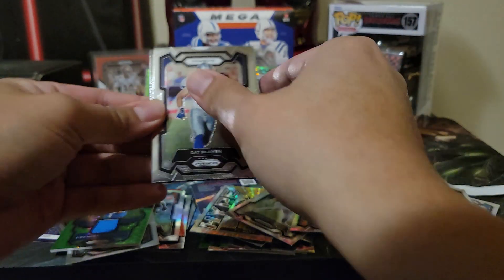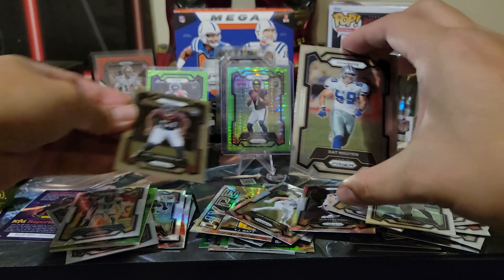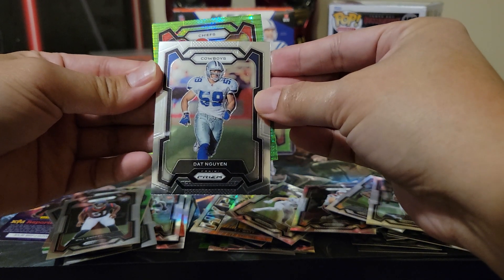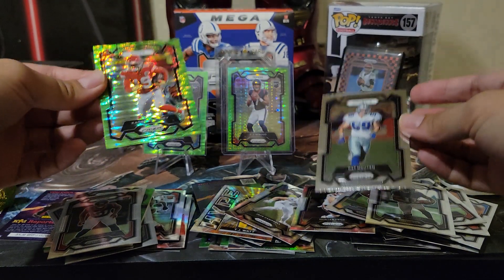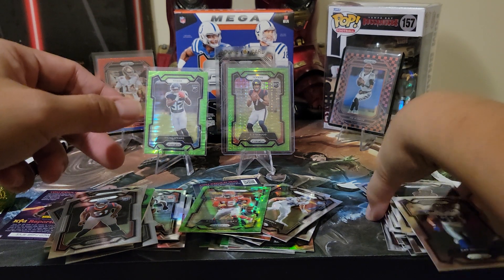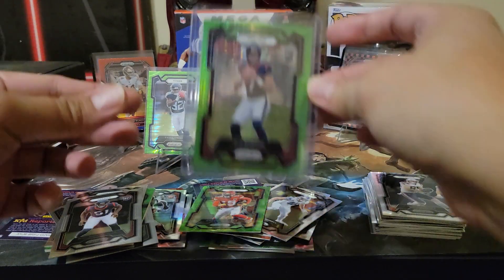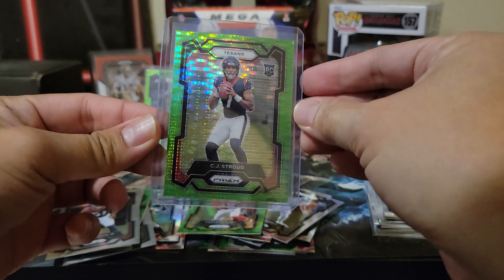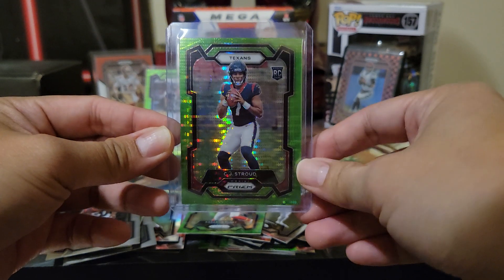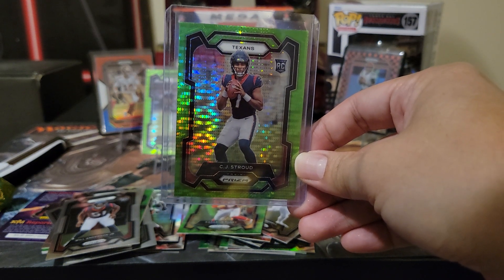I'll take him home for the win — Rashee Rice, Manuel Forbes, Will Anderson — nice. And rookie shield — no rookie shield. Give me Mahomes or the win. Could there be... Alright, so I thought it was a bus but damn — it is a tub. I don't care, that card is a win. Not sure the price for this but it's a win. Alright guys, this is from the mega box — thank you for watching and see you guys next time, bye bye!